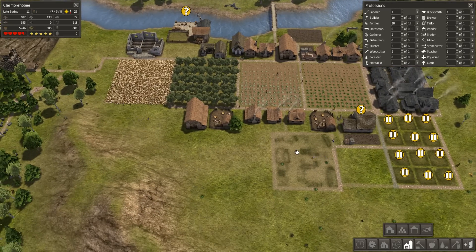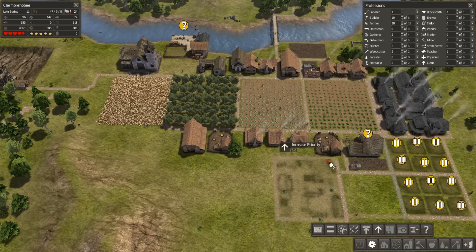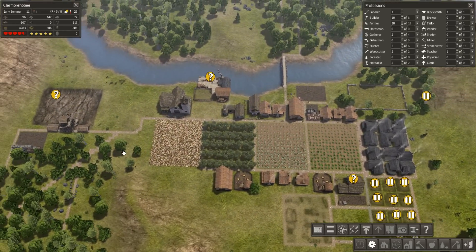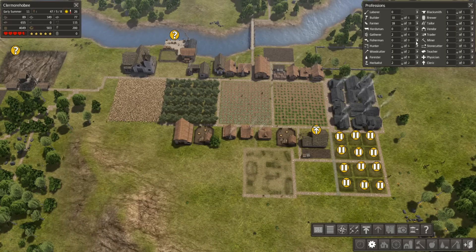I'll actually max out my builders so I can get this done. I'm going to use the tool to set priority here, and make sure my laborers are actually going for this and removing the items they need to instead of gathering random resources I've told them to gather. Now I only need six builders.